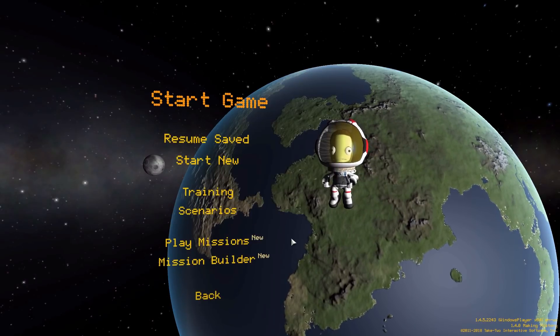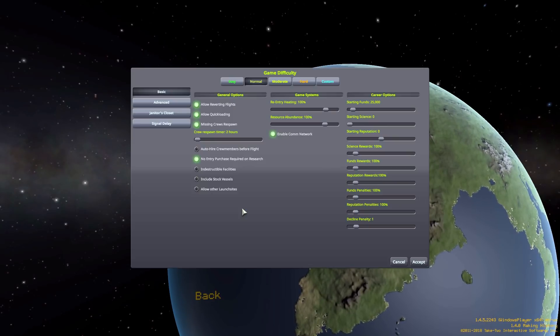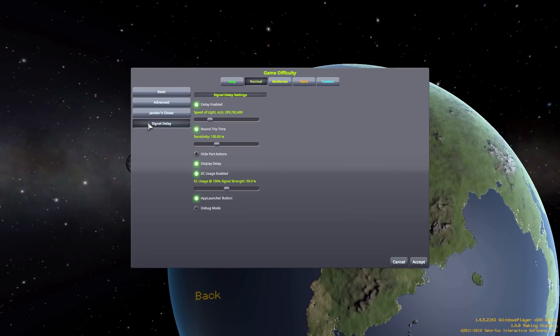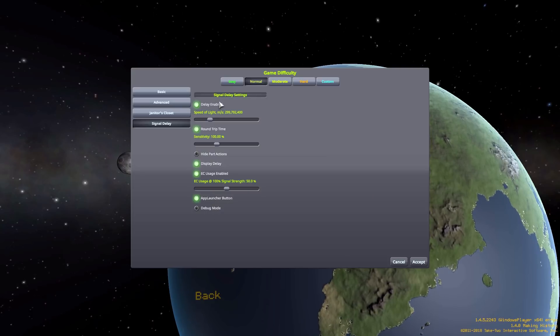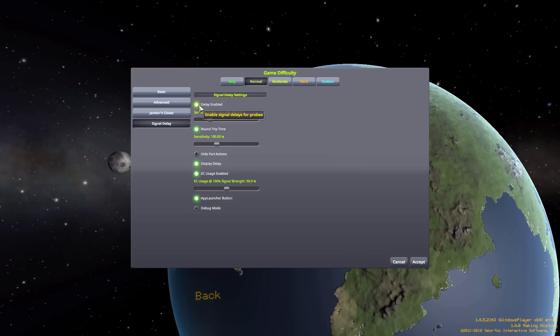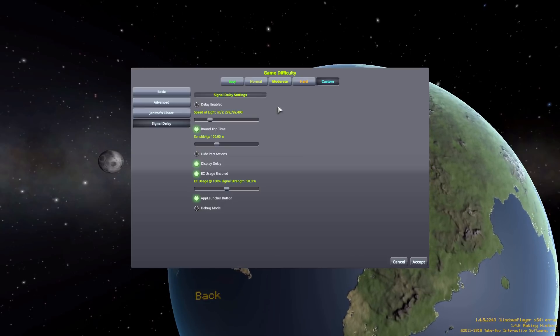Let's take a look at what it does, but first while we're still here on the main menu there are some options to look at. In the game difficulty we can go down to the Signal Delay category, and we have just one column of things so it shouldn't take too long to go through. The first is whether or not you want the delay to be enabled, so effectively if you turn this off it turns off the mod.